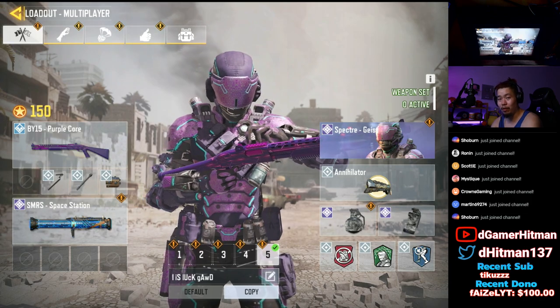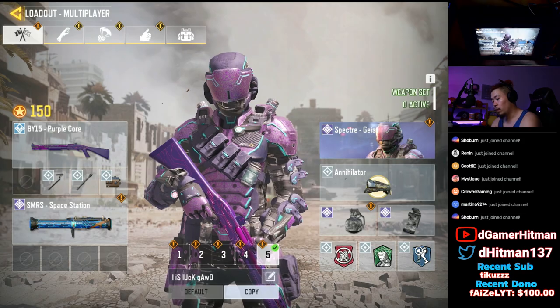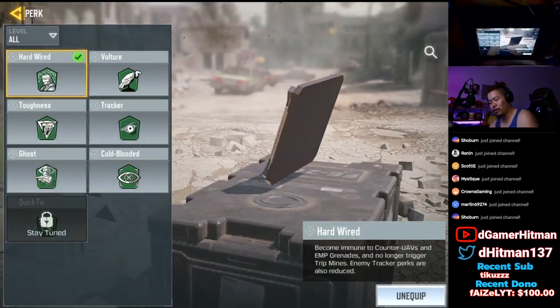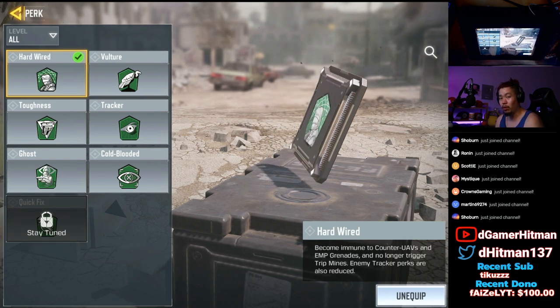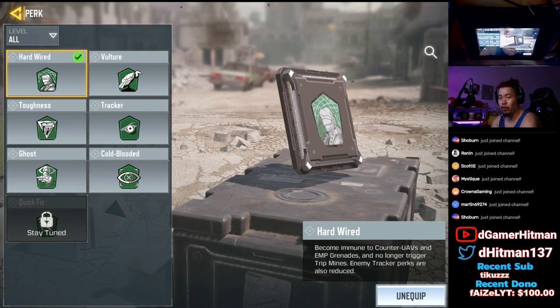I use the fast reload because I find myself never shooting more than eight shots in a row — I can just fast reload in between fights. We are using Lightweight, Dead Silence, and the important perk here is Hardwire. You can switch between Hardwire or Ninja depending on the class. Generally I use Hardwire because I like running through without being killed by trip mines.